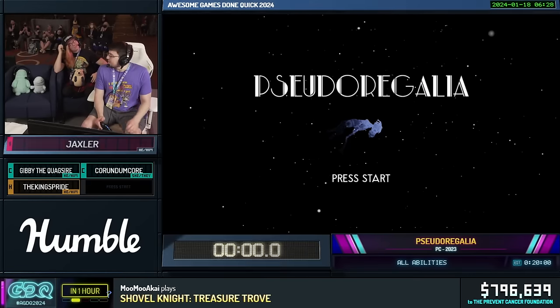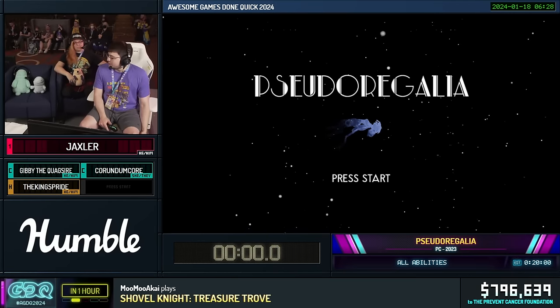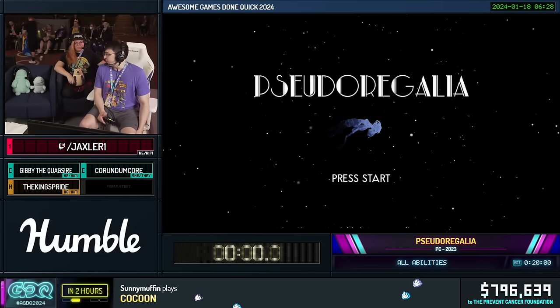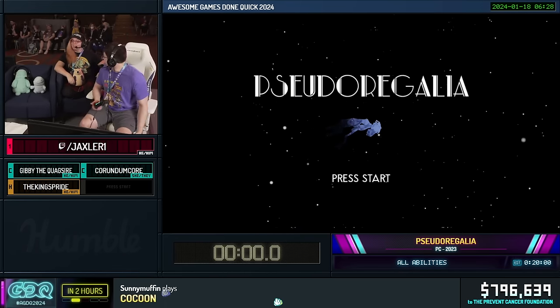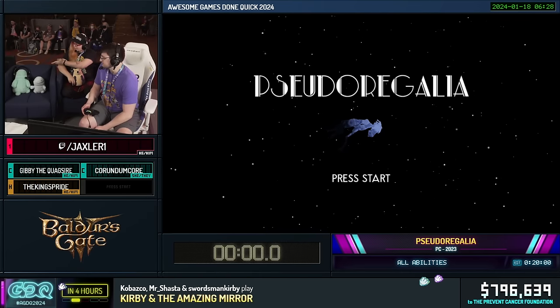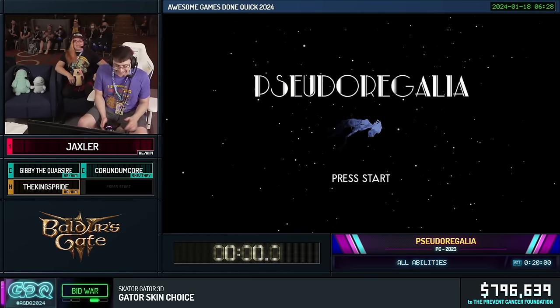Good morning, everybody. I am Jaxler, and it is my pleasure and honor to bring you some Pseudoregalia on this beautiful Thursday morning. Before we get started, I'd like to introduce my couch. Hi, my name's Corundum Core. You can call me Ruby, and this is Gibby the Quagsire. We're so proud of him. Let's get some hype for Gibby.